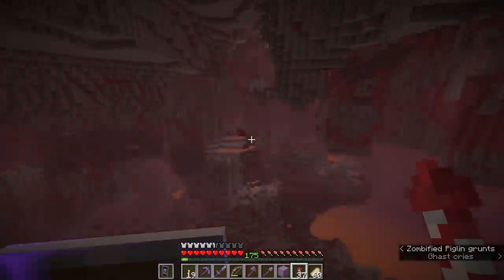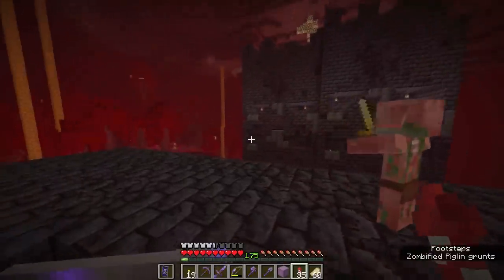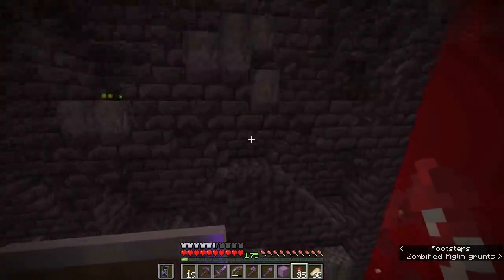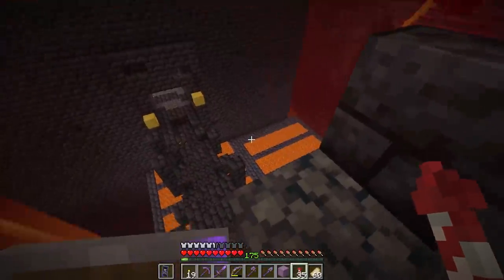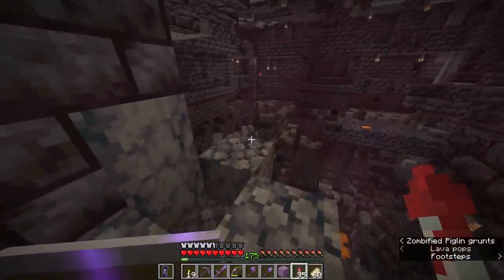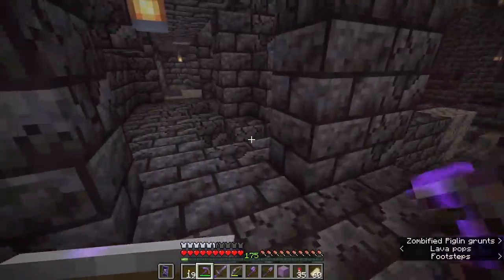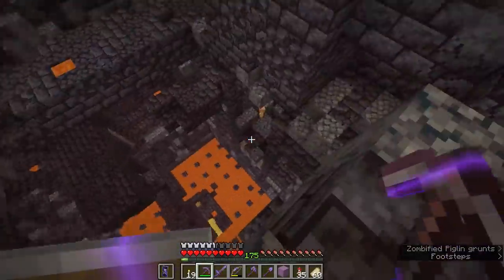Let me fly away a good distance and then return to check if piglins respawn. On my return, I'm not seeing anything else spawning in these towers, which implies those were piglins that spawned with the structure and probably won't return. Or maybe there's so much other spawnable space that the mob cap is already taken up. Either way, it bodes well for taking over one of these structures — if we kill the inhabitants, they kind of stay dead.